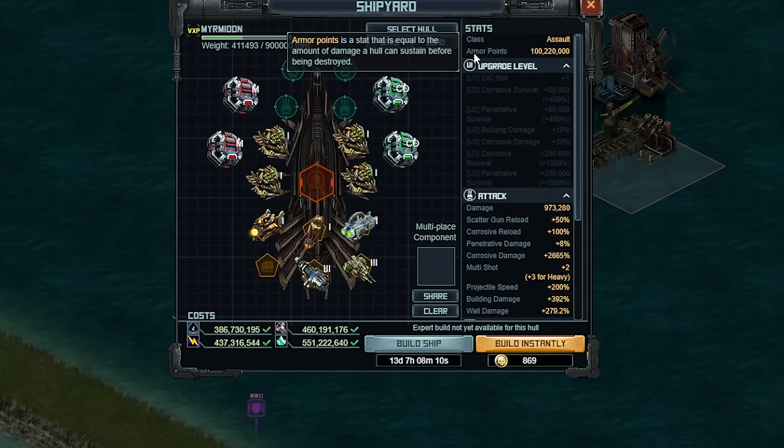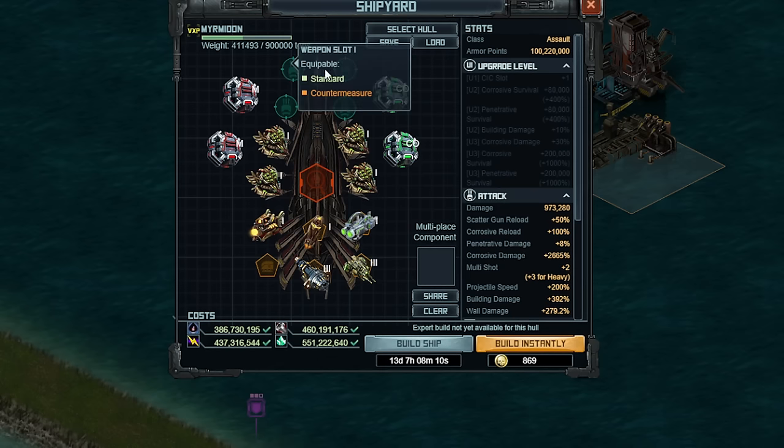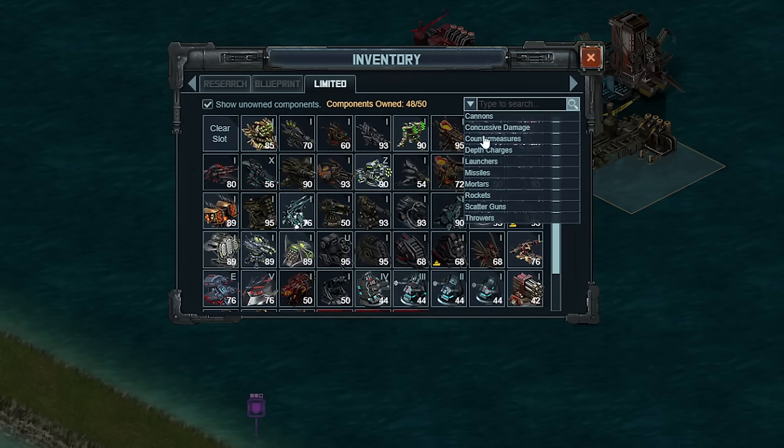What you're looking at right here is the core build. Before I go any further, I do need to talk about a few other things in terms of how many ships should be countermeasure ships, which type, and how many should be damage ships. So let's talk countermeasures.